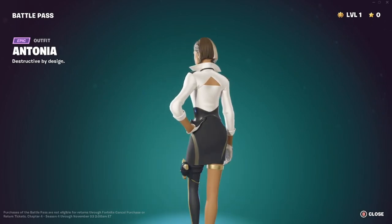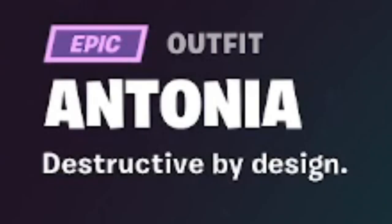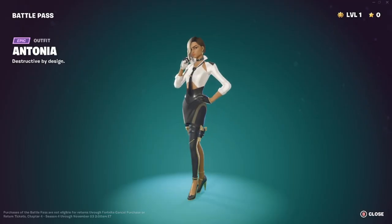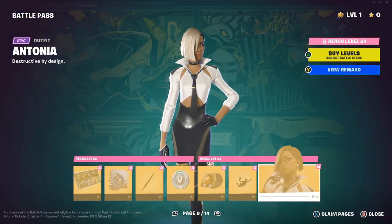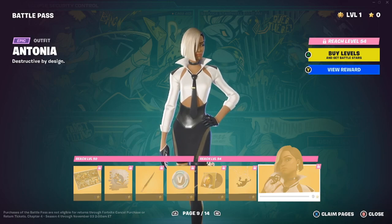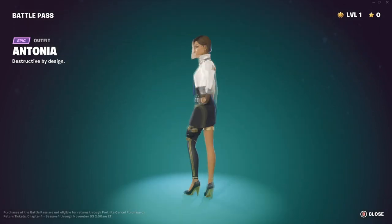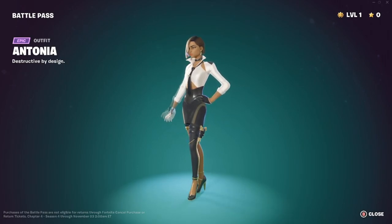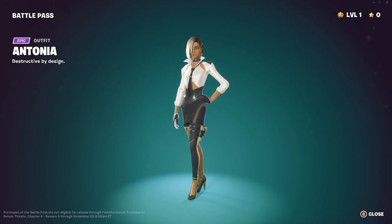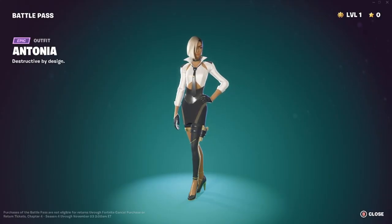And here is the Antonia skin herself — 'Destructive by design.' She's literally wearing high heels and ready for action. The reaction from everyone: Faded gives a 10, Shadow gives a rating of 80 — joking — then settles on a 10 as well. I also give it a 10. She's getting universal praise all around.